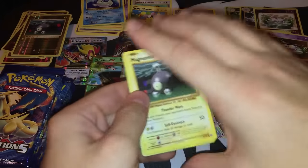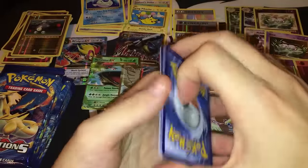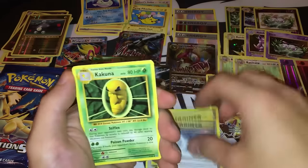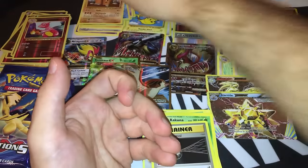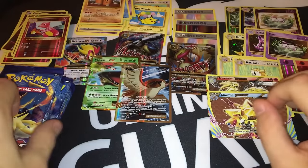Pack twenty-six has a green coat. Widow, the Duo, Slowbro Spirit Link, Kakuna, Energy Retrieval, reverse foil Charmeleon, and another Dodrio. Not the best rare, but still a reverse foil Charmeleon. If I can get a reverse foil or regular holographic Charizard from the last 10 packs, I will definitely be happy — actually I'm already happy, but that would be mind-blowing.